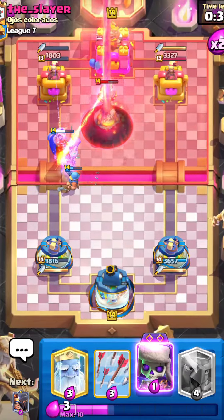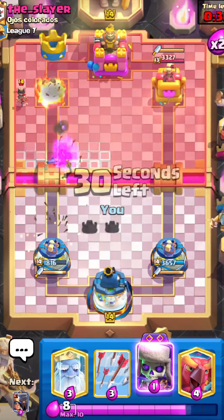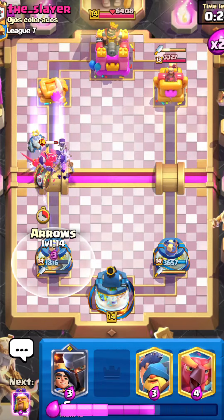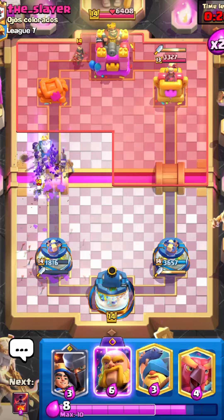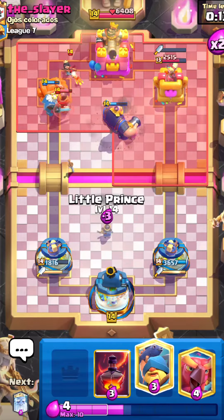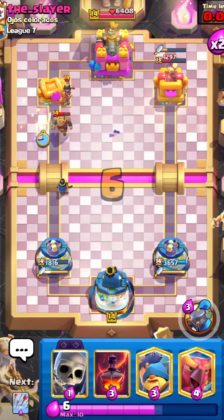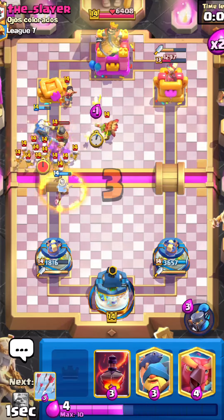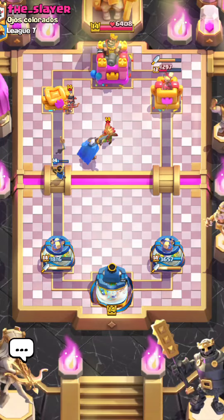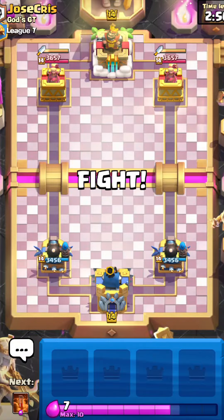I'm going to Void the RG tower — look how strong the Void is! I somehow get an RG on a tower and knock it out because of the Void. I go with my Evo Skeletons and then Arrows, looking pretty good. I go with my RG in the pocket — he's not going to get his tower down in time. I use Little Prince for the counter push and win. This deck is going to be really strong. All the updates will make RG more popular, so definitely play this deck.